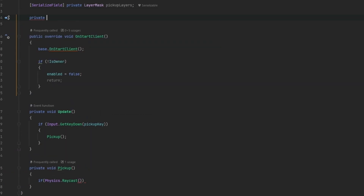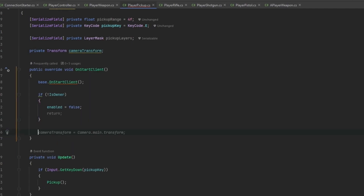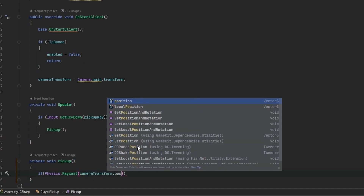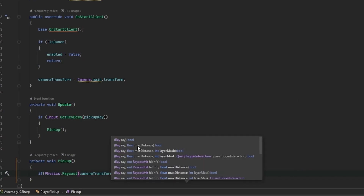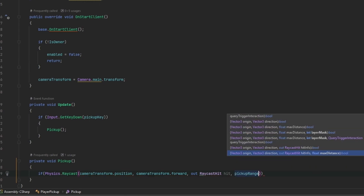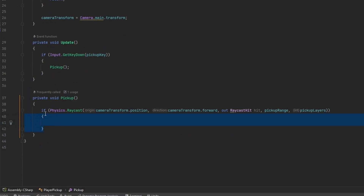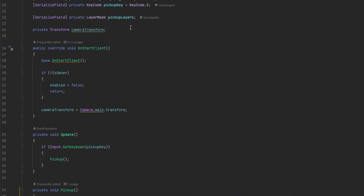In Awake we set cameraTransform equal to Camera.main.transform. Now this raycast casts from cameraTransform.position in the direction of cameraTransform.forward, outputs a RaycastHit called hit, uses the pickup range, and uses the pickup layers. We can invert the if-statement and just return early so it doesn't nest — that way we know that when we press E and hit something, we want to handle it.